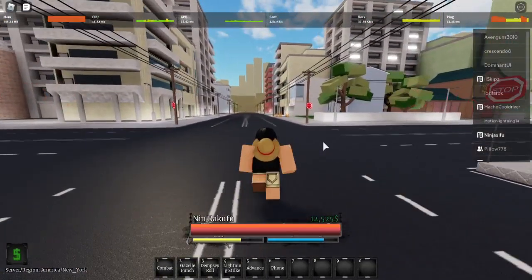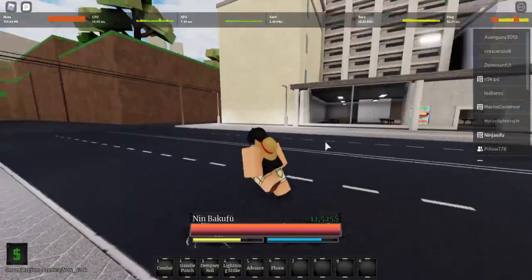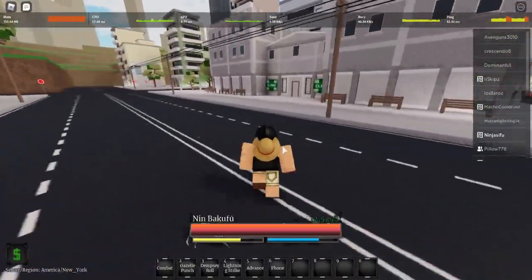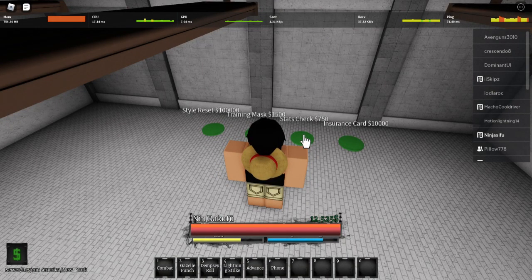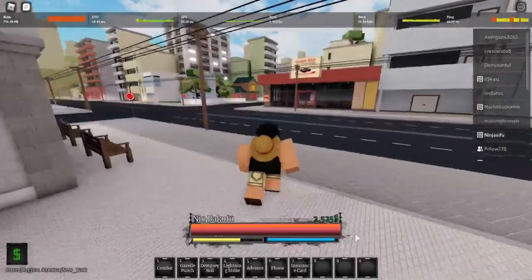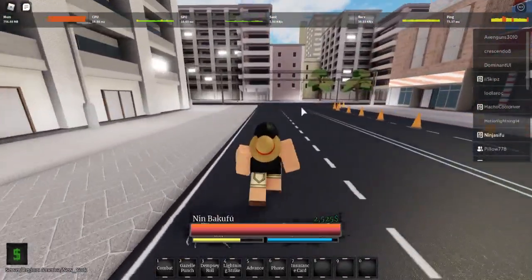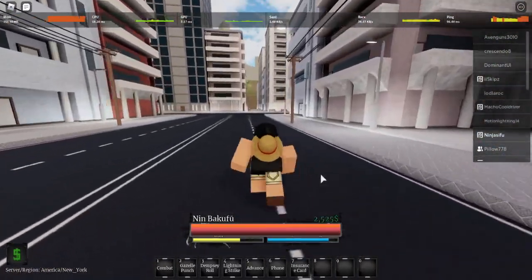That's how you get the Nito Ganryu style. Apparently no one has found an Ancient Samurai Book yet. I'm going to get an insurance card — an insurance card is needed so that if I get gripped, I won't lose the book when I hand it over. That's basically how you get Nito Ganryu.